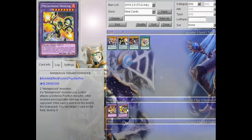The final card we're going to be talking about is Metaphosis Ori Hulk — I think that's how you pronounce it. Metaphosis Ori Hulk is a Level 8 Fire monster, 2800 attack, 2200 defense. It takes two Metaphosis cards to make. Its effect is: if a Metaphosis monster you control attacks a defense position monster, inflict double piercing damage to your opponent. So that's actually a really good effect.